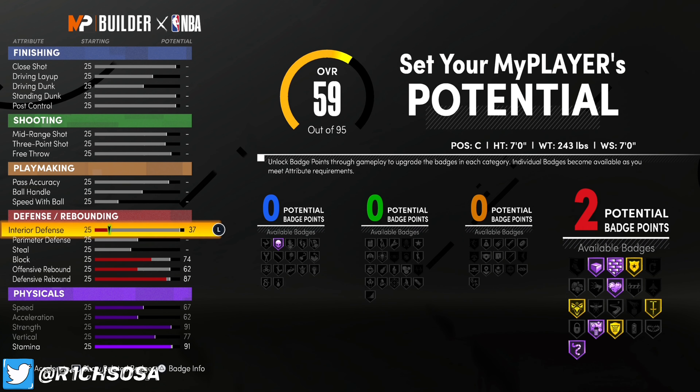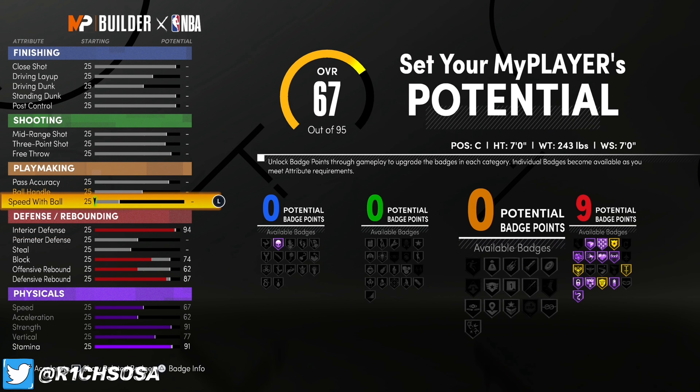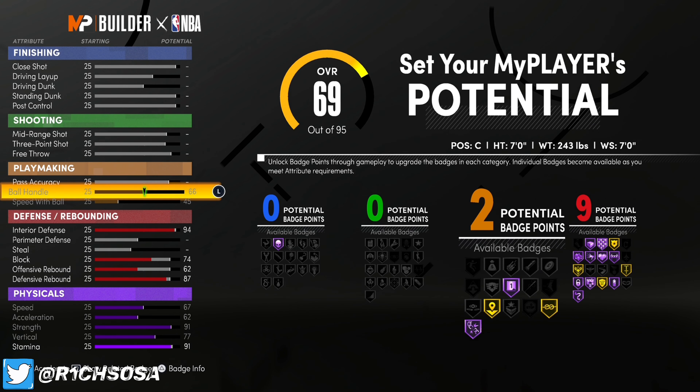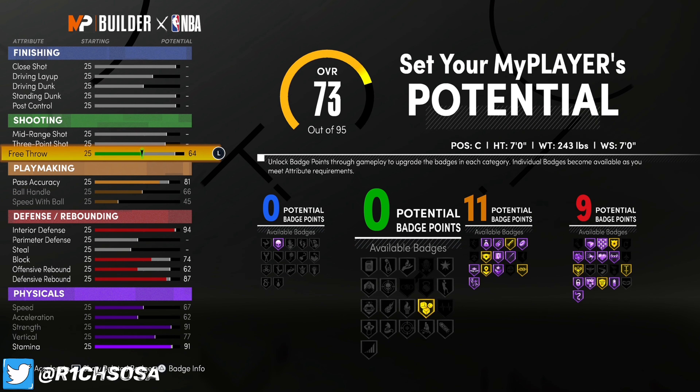For interior defense, you have a couple of ways you could go about it — you could put it in the low 90s or at 94. It depends on if you want eight or nine defensive badges. I'm going to go between 94 and 95. If you go 94, you still have the same amount of badges — it's just that when maxed out you'll have a 98 interior instead of 99, so it's all based on preference. For speed with ball, we're going to go with 45. Ball handle is going to be at 66, and we're going to put pass accuracy to 81 so we're able to get dimer on Hall of Fame.